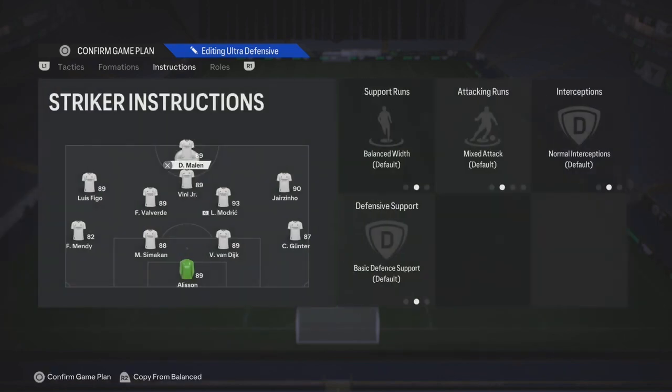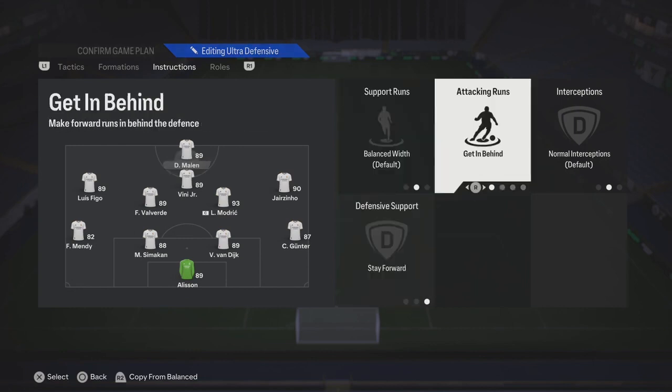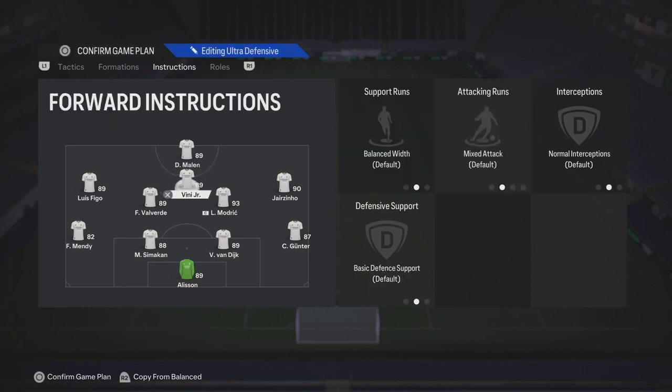Corners and free kicks, it's up to you — I usually just put it at one and one. For the striker, you could put them on stay forward and get them behind. Keep it simple.